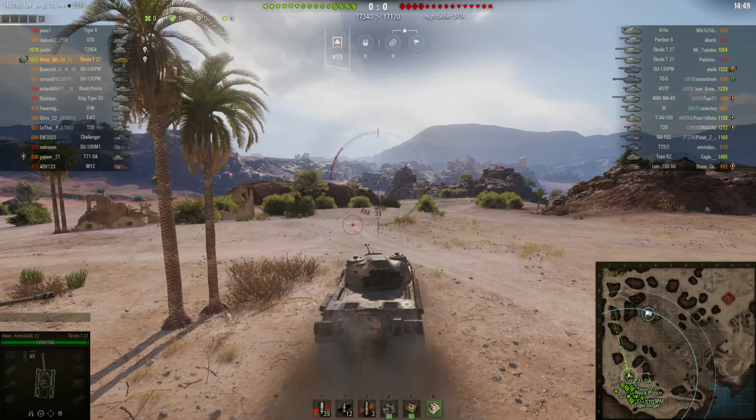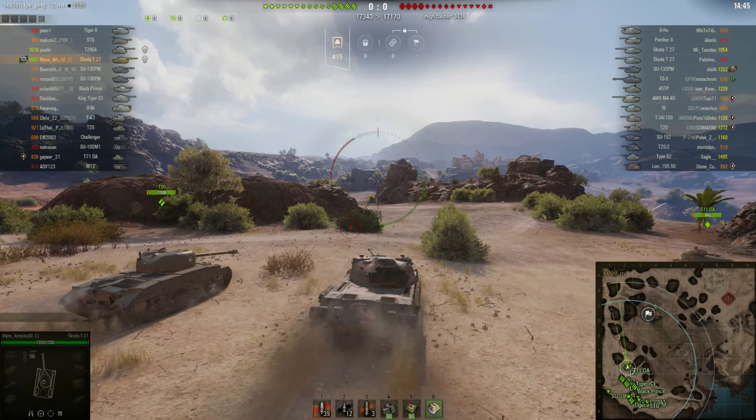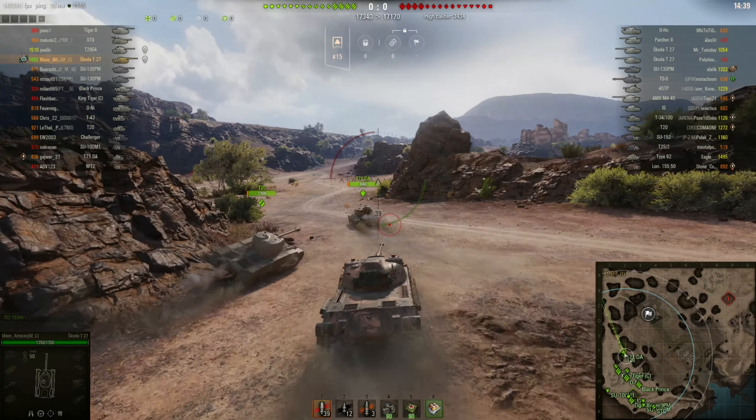Today I'm playing on El Haluf. It's an encounter battle, which means we're both attacking the same base. We've got 6-9 matchmaking and I'm top tier today, so I want to head to the hill. I always like starting on the hill, especially when I'm in a medium and I've got some gun depression.